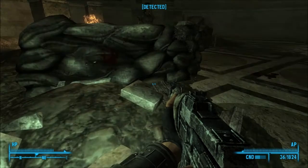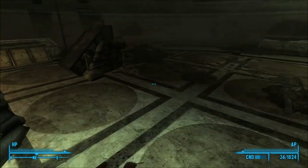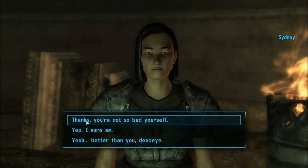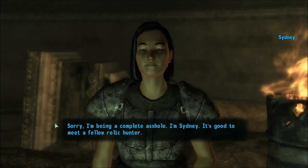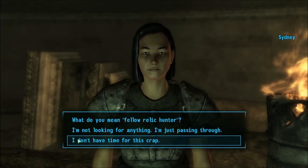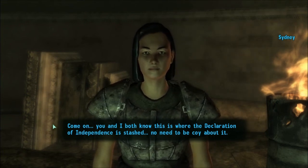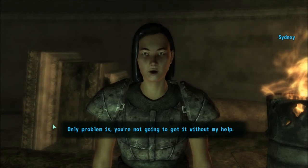Hello, Sydney. 'Phew! Say, you're pretty decent in a firefight.' Of course I am. 'Thanks, you're not so bad yourself.' 'Well, with what I do for a living, you need to be. Sorry, I'm being a complete asshole. I'm Sydney. It's good to meet a fellow Relic Hunter.' 'What do you mean, fellow Relic Hunter? You and I both know this is where the Declaration of Independence is stashed. No need to be coy about it. Good old Abraham Washington sent you on the same suicide mission he sent me on. Only problem is, you're not going to get it without my help.'